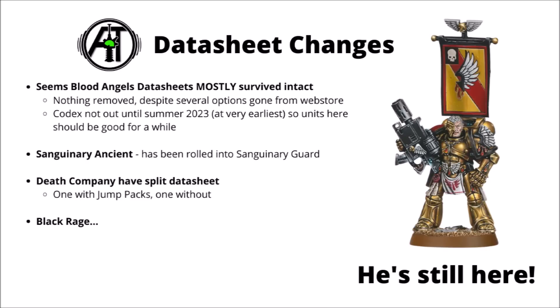Moving on to the Blood Angels unique datasheets, and it seems that most of these have survived pretty intact. Like some other Space Marine unique characters, I was expecting a few of these to get removed. Units like Tycho have been removed from the web store, and going by the precedent of things like Yarrick or the Chaos Lord with the Jump Pack, often when things get removed from the web store they go completely. But units like Tycho and Gabriel Seth have survived for now, though I still think there's a reasonable chance they might not make it into the core Blood Angels codex. I suppose it's guaranteed to be no earlier than Summer 2023, so these miniatures have a fair bit more play in them.